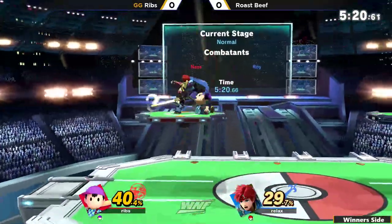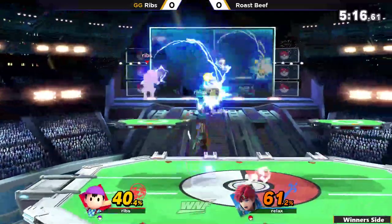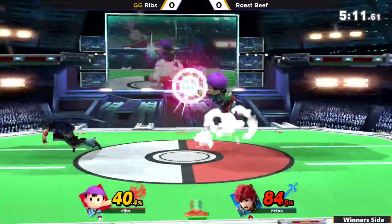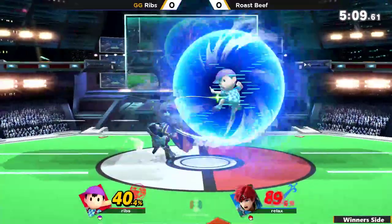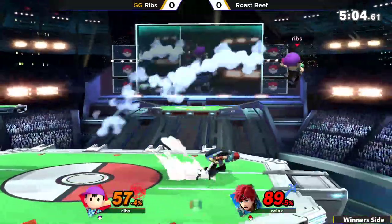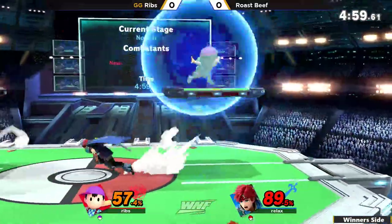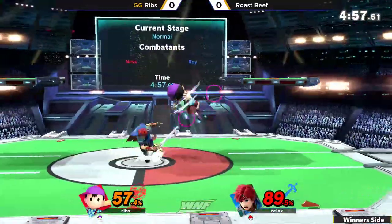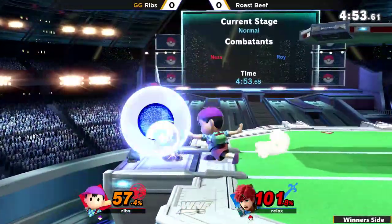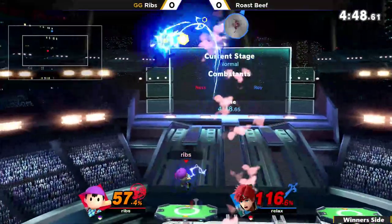Down throw leads the jump onto the platform with an up air — doesn't get it, but goes for another one, up beat onto the platform, looking to try and catch an air dodge from Ribs. Grab into the forward air here from Rosebeef. He's not able to track down Ribs' movement. Ribs with these neutral airs just pressuring him, so much pressure on the shield as well with the up smash, but Rosebeef not dropping at that time.